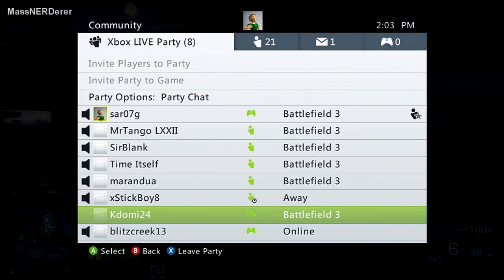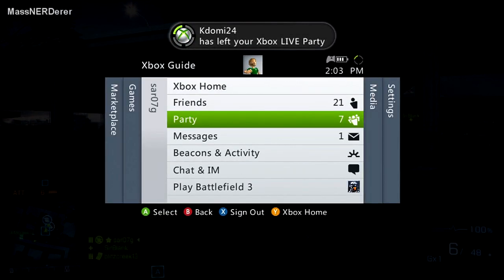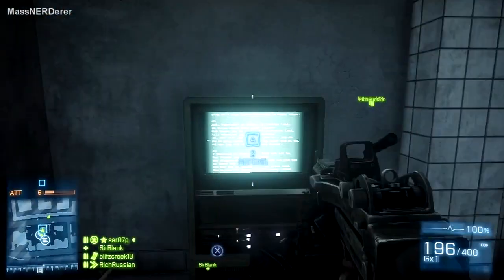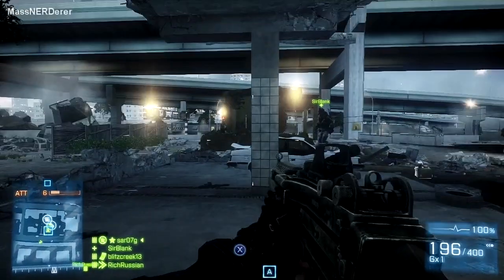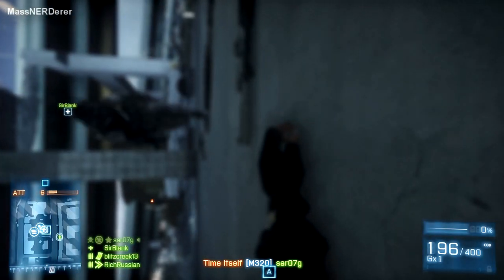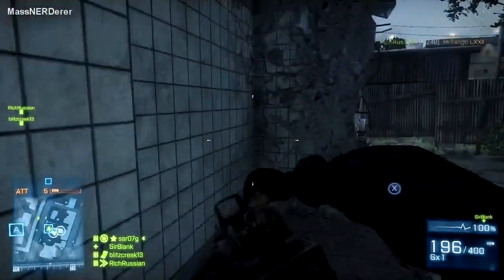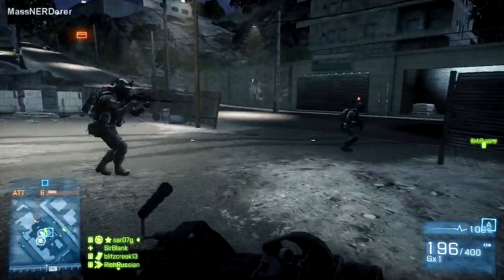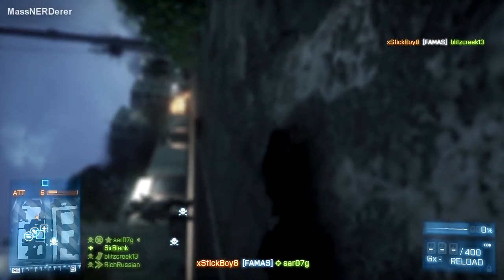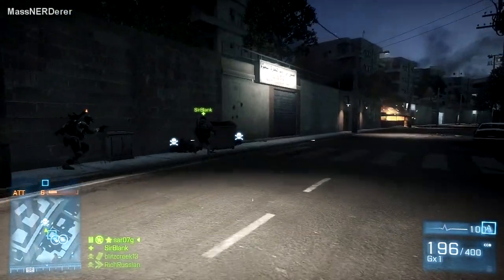One thing my friends seemed to think was common knowledge that I wasn't exactly aware of: in shooters like this, how far your character is standing away from the target when you shoot the grenade drastically affects how much damage the grenade does. This distance is referred to as the arming distance, meaning it actually takes a specified distance away from your target before your grenade does maximum damage. In other words, if you're not far enough away from your target when you take the shot, you're not going to do as much damage.